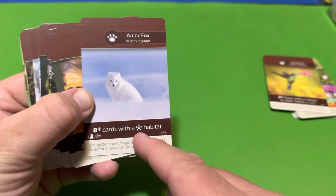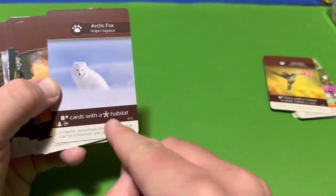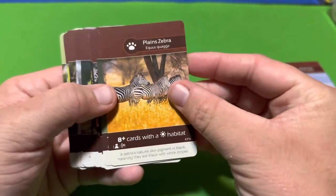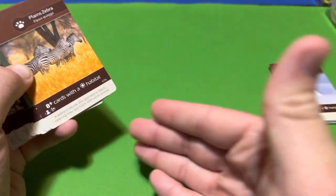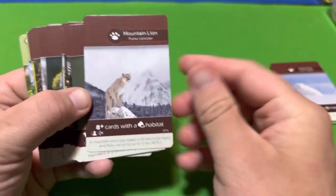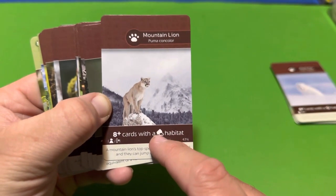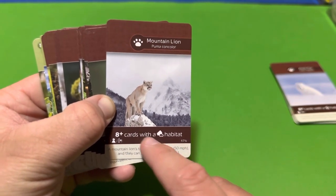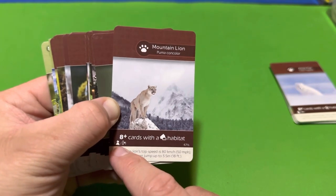The Arctic Fox needs eight or more cards with a winter-type icon in your habitat, including your island and climate card. The Plains Zebra needs eight or more cards with a sun icon in your four-by-four grid, island, or climate card. The opposite side — the Mountain Lion — needs eight-plus cards with a different habitat icon, which looks like a mountain or cave. Once again, island and climate cards can be included.